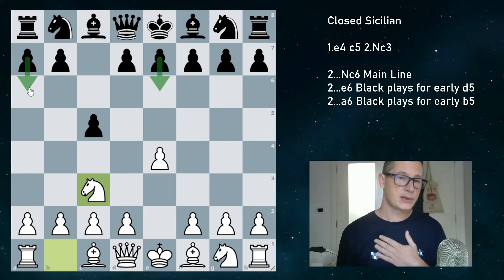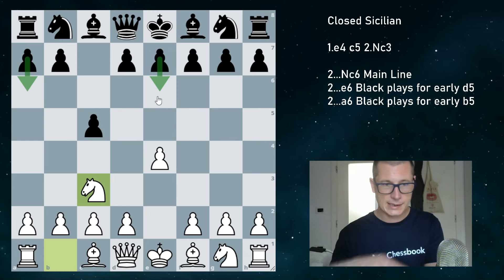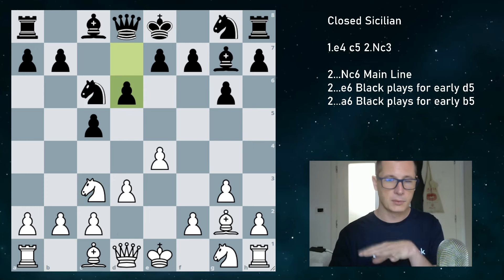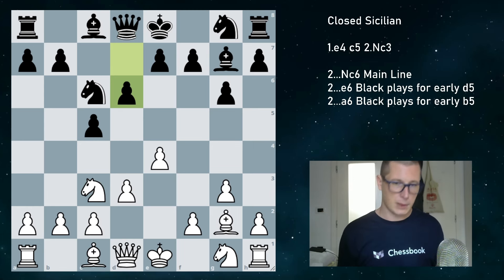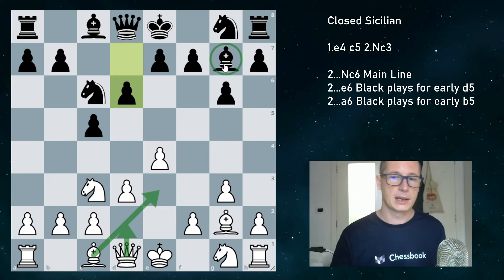Black can transpose to the main lines at any point with d6, g6, or even e6, a6. The main way is Nc6, and e6 and a6 are the only two moves that signify a deviation from the main setup for black. Personally, I believe a6 is the trickiest move to face. Let me show you the general theme of the opening. This setup for black is the main response to the proper closed Sicilian — where white fianchettoes the king's bishop with g3, bishop g2, plays d3 instead of d4, and eventually plays f4 or bishop e3 and queen d2 to exchange the g7 bishop, the main defender of the black king.